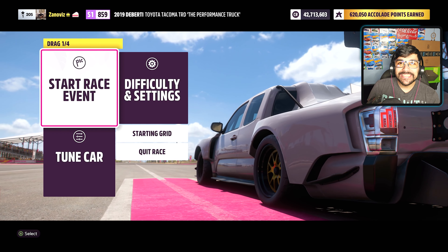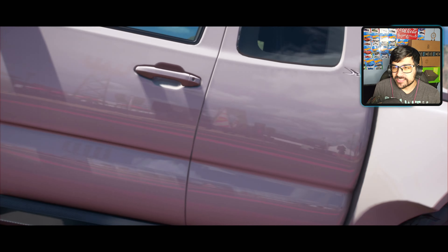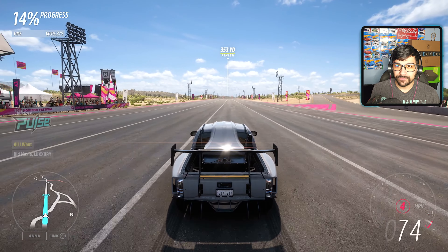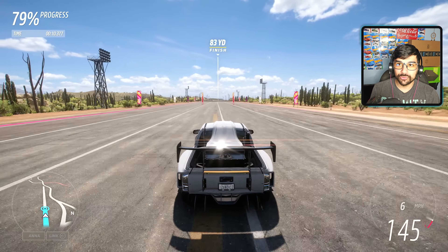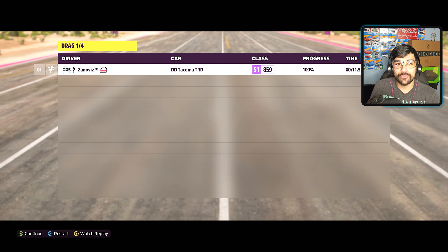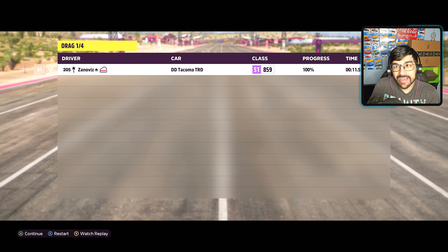Let's pull out the Deberti Tacoma and see if we can beat it. Standing drag quarter mile, 1,379 horsepower, about 3,000 pounds — it's going to have a lot of wheel spin. It catches grip in sixth gear, and once it catches grip, it's just gone. It's insane how fast this thing is — 11.5. It's a little bit slower than the last video when it ran an 11.4 against the Silverado, but 11.5 still beats out the Pre-Runner.